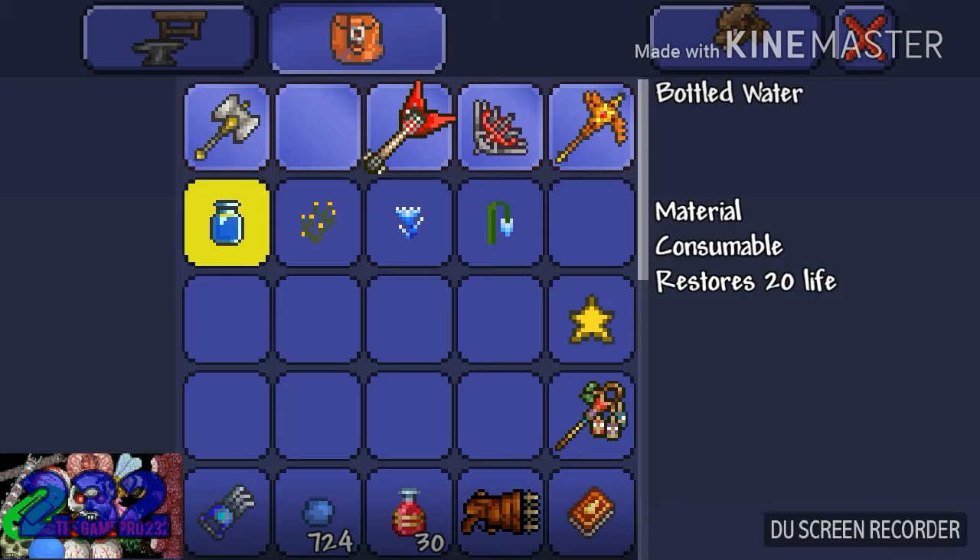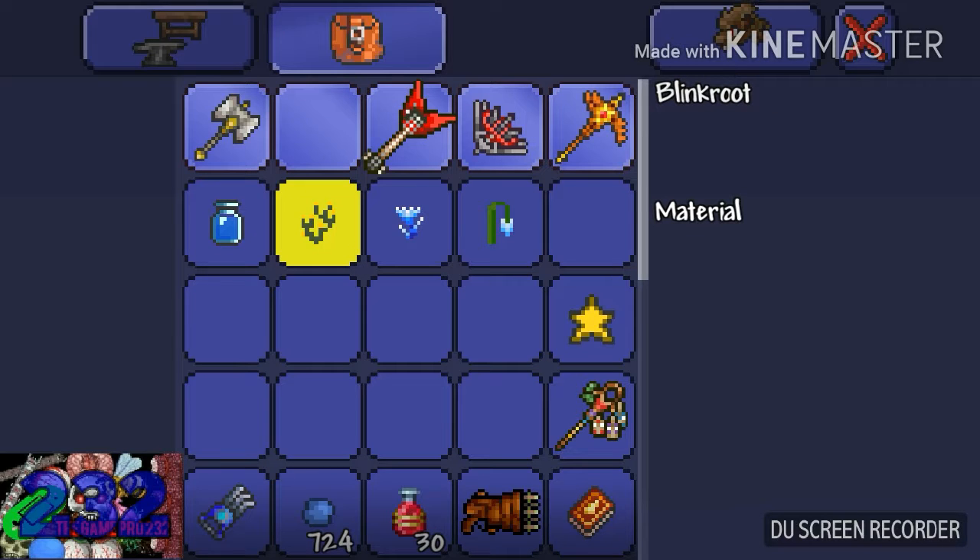To get bottled water, you will need one glass to craft two bottles on a furnace. To turn those bottles into bottled water, you will need to stand in water — any amount of water — and craft bottled water in the potions section.